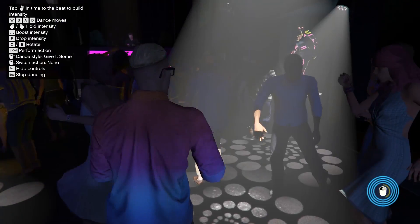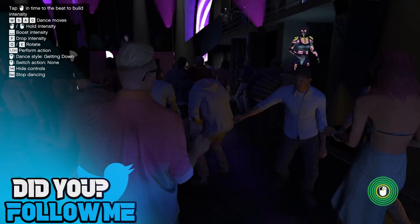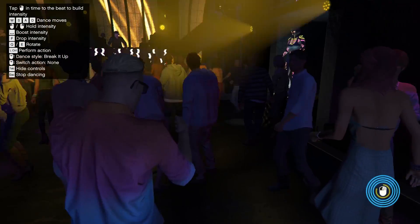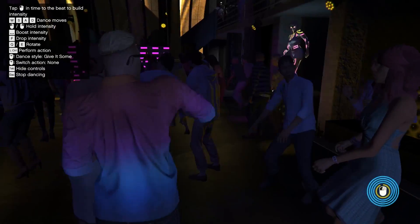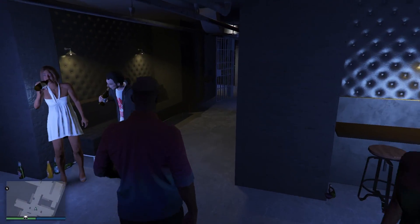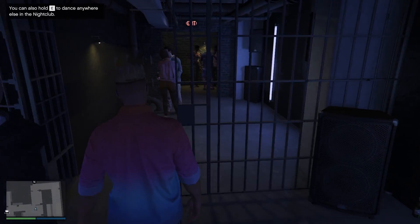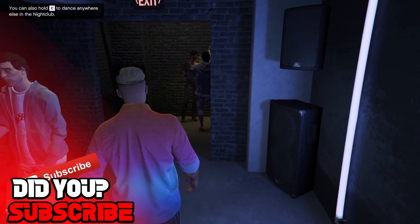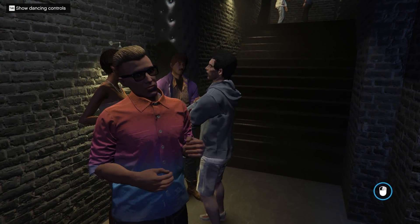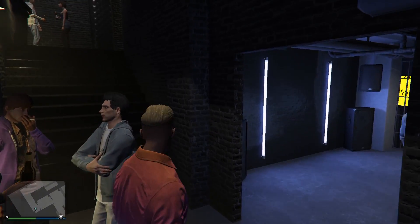Next, I would suggest going ahead and upgrading your security staff and all the other different upgrades available on your CEO computer inside your office. This will be in the exact same interface as before, just in another tab, and you're going to be able to upgrade things like security and other things inside your nightclub — the more you upgrade those, the more people that will come in. Just a quick heads up though, this is pretty expensive, so definitely check your bank account and make sure you can afford it before spending all your money on upgrades.